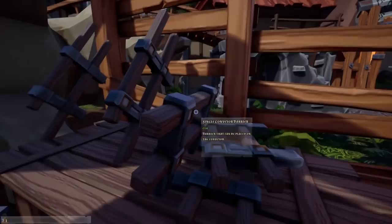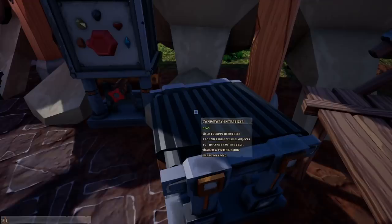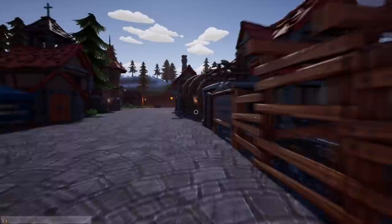We have a new conveyor store. There are conveyor barriers now — you can put these on the sides as a wall would. More importantly, we have left and right conveyors now, so we can turn our conveyors, which is really nice. There's also something called a centralizer conveyor belt — it pushes objects to the center of the belt. It goes from wide to smaller, which fixes the buildup issues on either side and forces resources to go into the center of the conveyor belt.